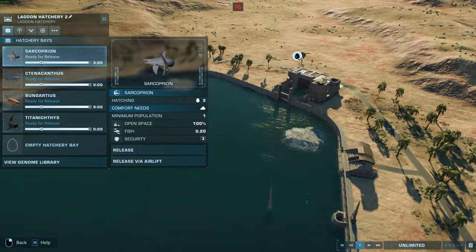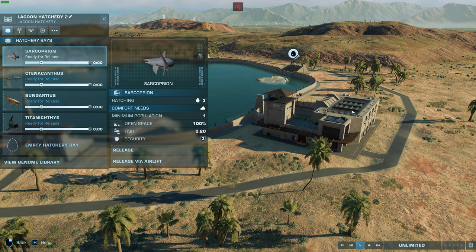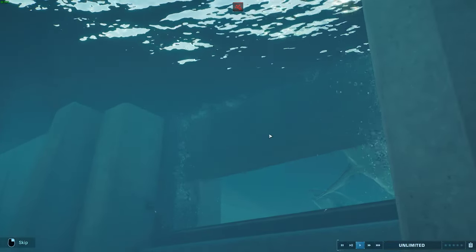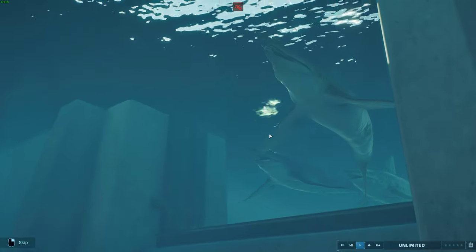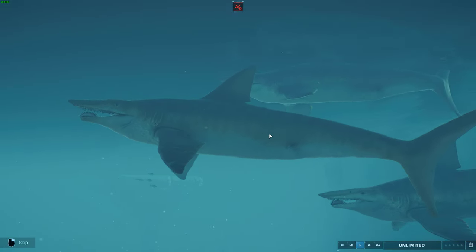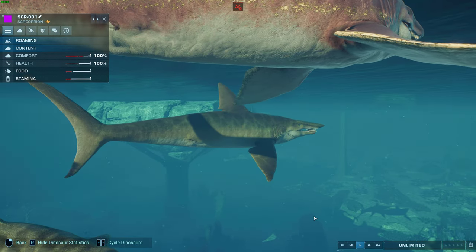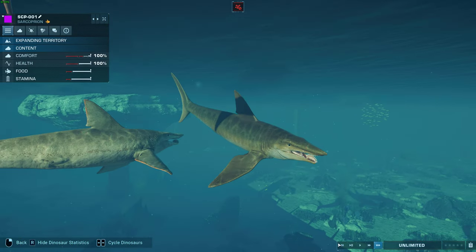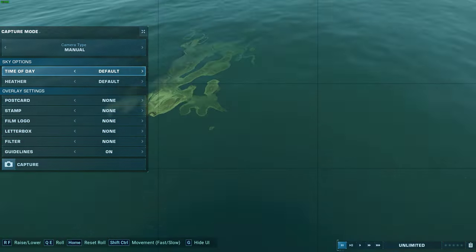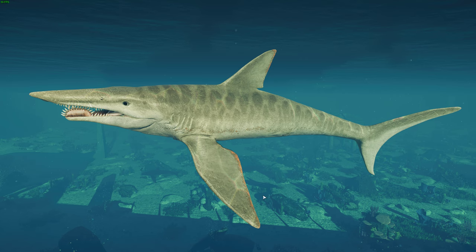Next up we've got another mod by Master Dude. We're heading back into the Paleozoic with lots of really cool aquatic animals. We have got Sarcoprion. Sarcoprion is a close relative of Helicoprion — the name means 'flesh saw' in ancient Greek. It is an extinct species of shark-like eugeneodont holocephalid, related to ratfish and modern chimeras.